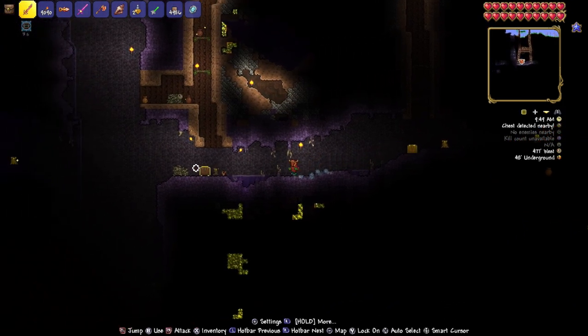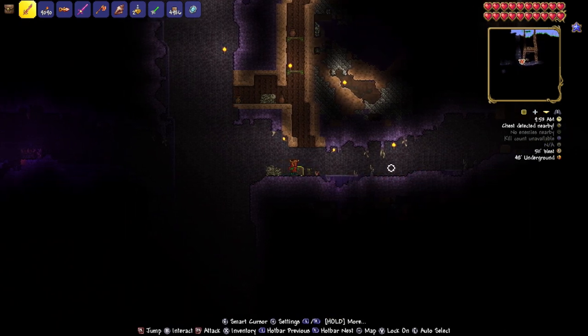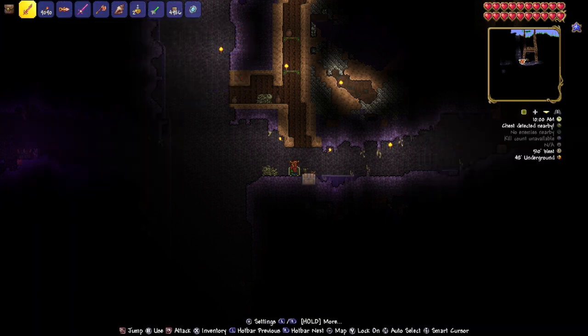And finally, we move over here quickly. I have mob spawning turned off — we're fine. You're not, but I am. At 510 West by 40 Underground, we pop that open. There is your Aglet here in Terraria — Nintendo Switch and Mobile, version 1.4.4.9, Build 993, the Labor of Love update.